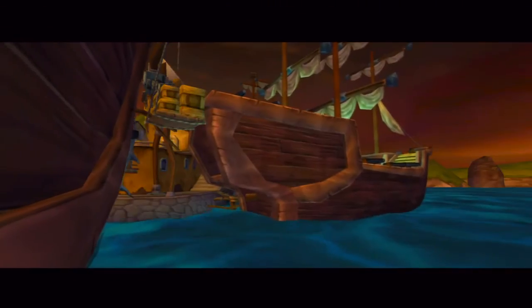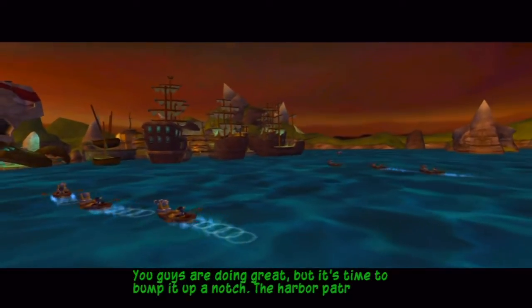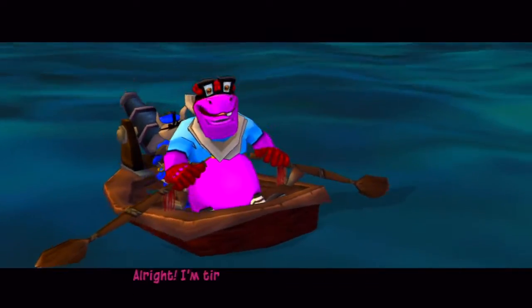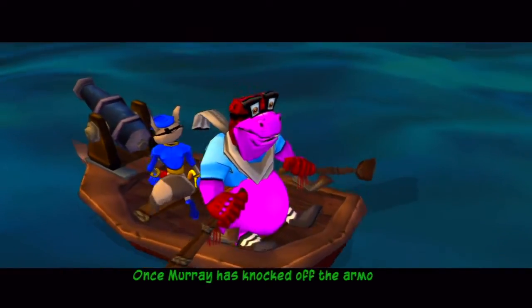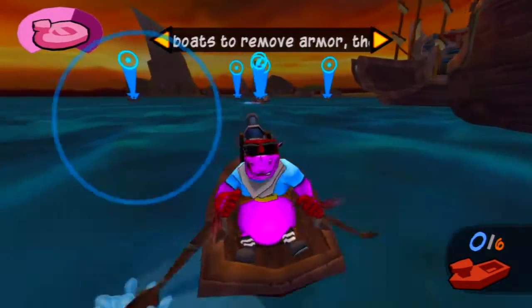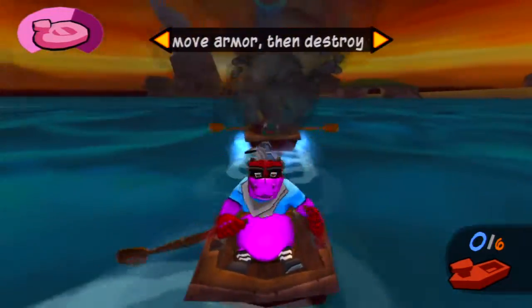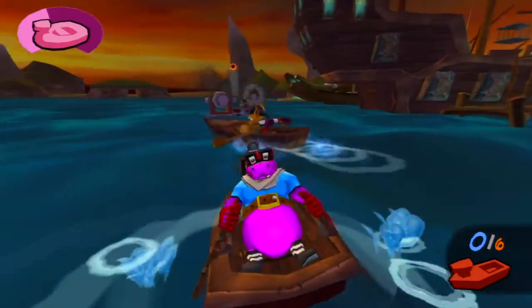Destroy all those — let's get that last rudder. All the ships are disabled. You guys are doing great, but it's time to bump it up a notch. The harbor patrol has arrived. They look pretty well armored — is this cannon gonna cut it? You're right, Sly. Murray needs to ram them with the jolly boat to knock off the armor, then sink them with a well-placed cannonball.